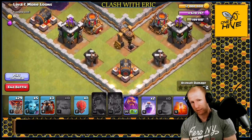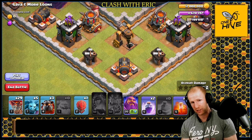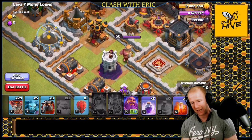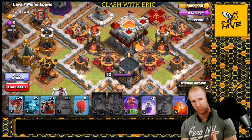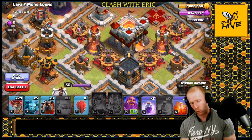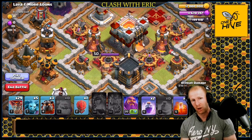We'll use haste initially because if set up correctly, all the outer buildings should be one-shotted on balloon entry, so haste alone is enough without needing rage to increase damage. You already know you'll have enough balloons there. Deep in the core, where you don't know how many balloons will reach each target, that's when you use rages — so you can still one-shot it and have those balloons move seamlessly. If a balloon doesn't one-shot a target, it causes delays, making other balloons double back, and high-damage defenses like X-Bows or Infernals will keep firing.